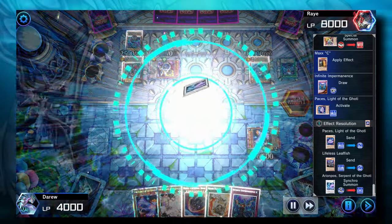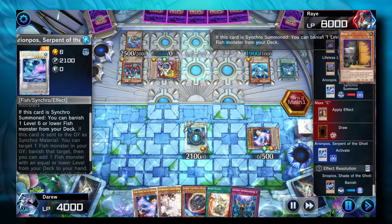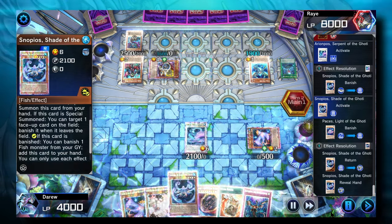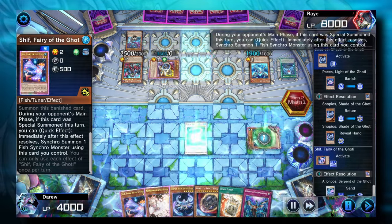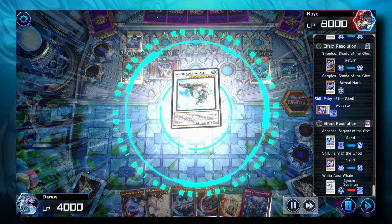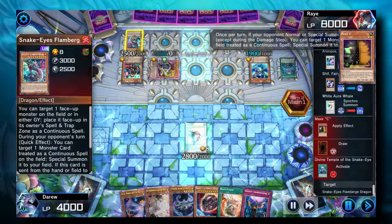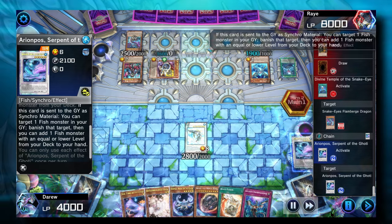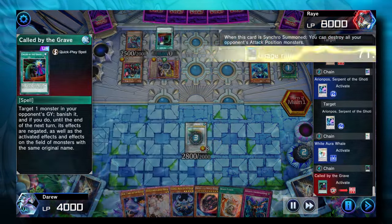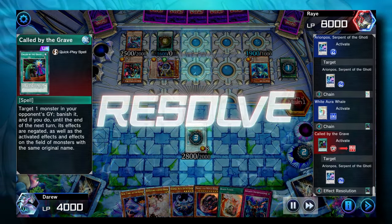Here is one really good place to activate our cards. We're going to have to get rid of that Jet Synchron before they can Synchro into Savage Dragon and put up a negate on the board. We'll use Arian Post to add Snopios to the hand, then activate Shift to Synchro into our White Aura Whale, destroying both Attack Position monsters. They'll be able to summon their Snake Eye Flamberg from the Continuous Spell Zone into the Monster Zone. We'll activate Arian Post in the Graveyard, but they're going to use Call by the Grave to negate it.